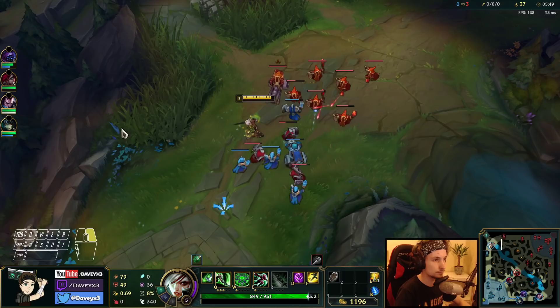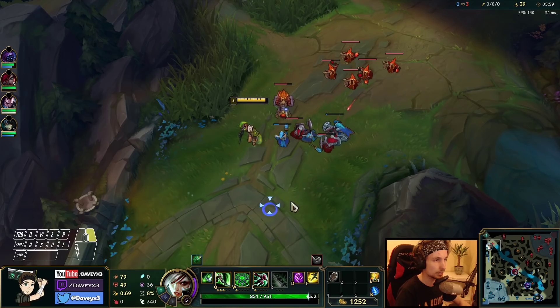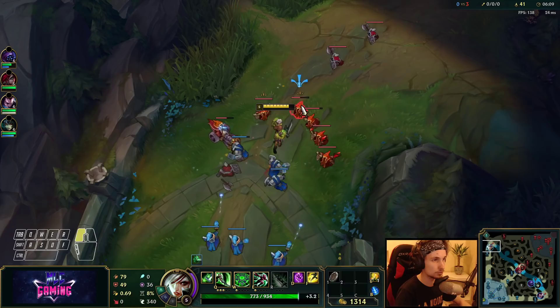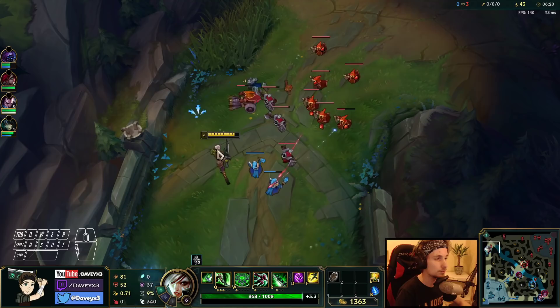I could use my teleport right now, teleport back to lane and freeze it. But I'll wait a little bit longer. Whenever she comes back I can do one trade, get her low enough, then TP back for full health and new items. She just lost another wave — she's going to fall behind insanely hard right now.